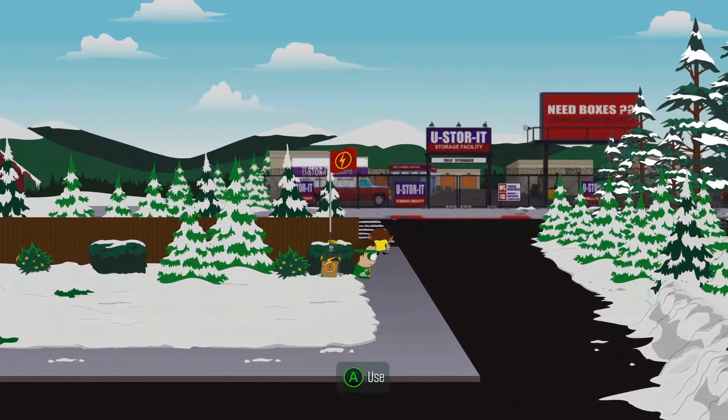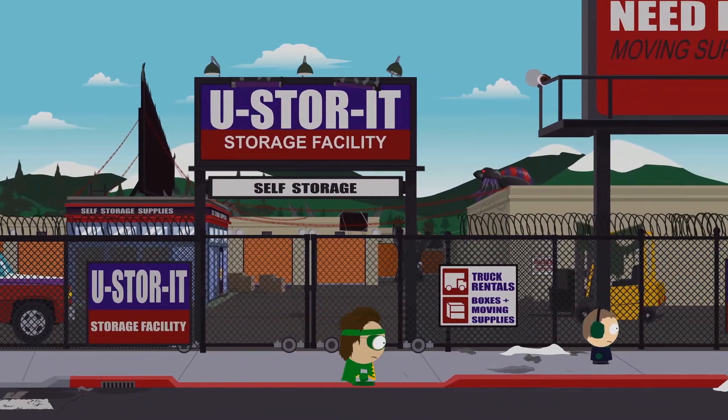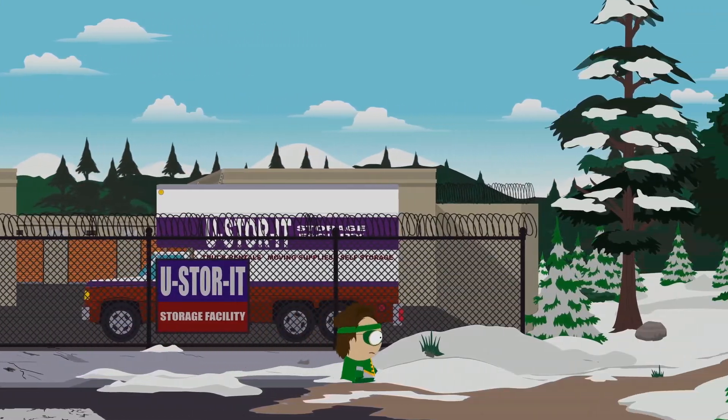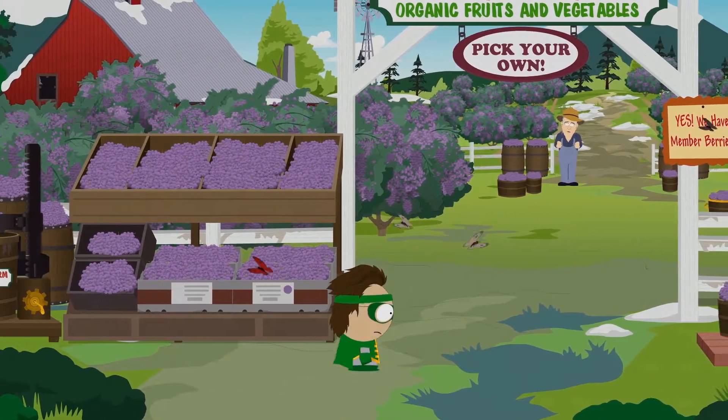Once you've fast traveled, walk up the street and to the right of the used storage unit building. Keep walking down the street until you come upon a dirt road. Once you get to the dirt road, go up it and make your way to the farm.